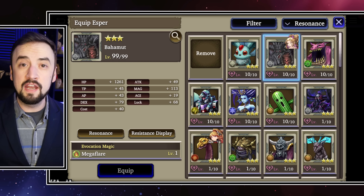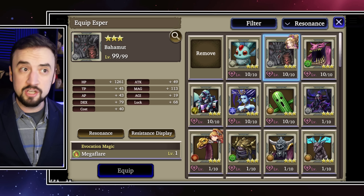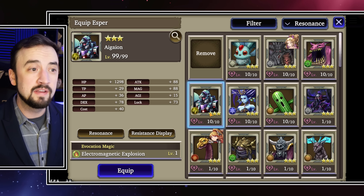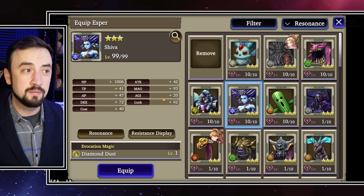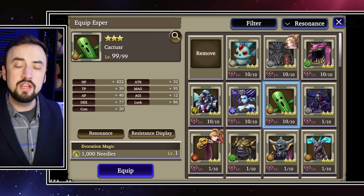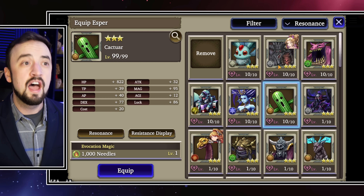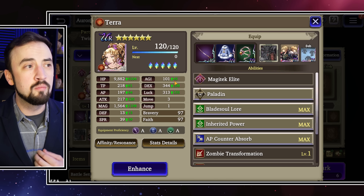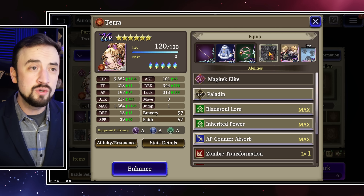Next I want to talk about Vision Cards and Espers for Terra, starting with Espers. When I'm thinking about which Espers I want for Terra, there are two things I'm thinking about more than anything else: maximum damage and agility. For maximum damage I really like Bahamut, I really like Igaon if I'm mixing in some slash, Sheeva has a nice magic stat with a nice amount of agility, and then I'm putting Caktar on her as well — it's a magic-based Esper with good limited-cost options.